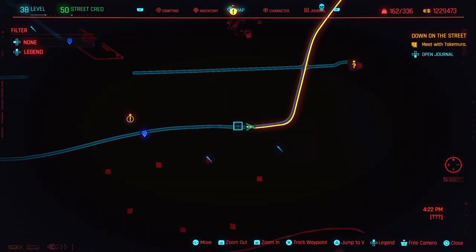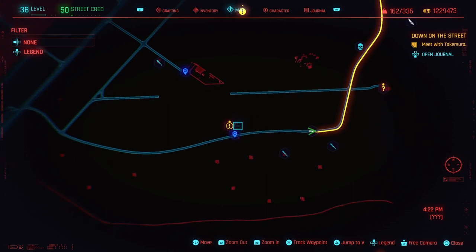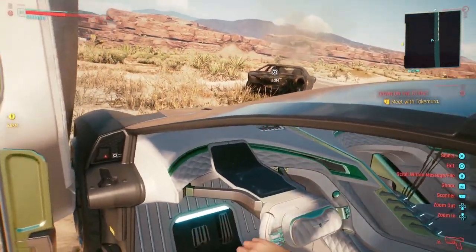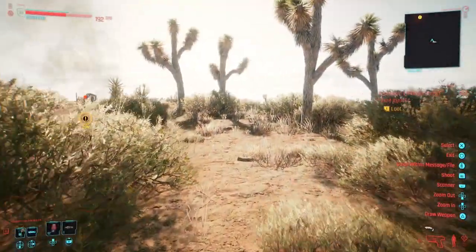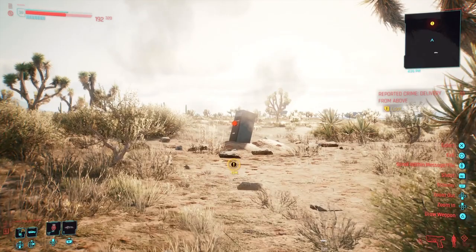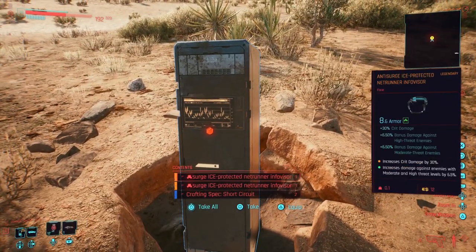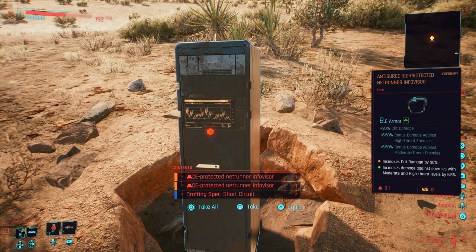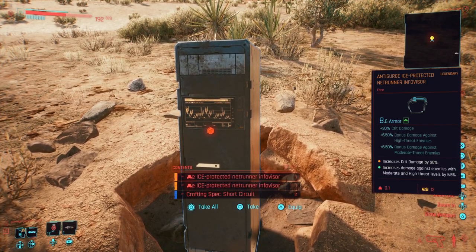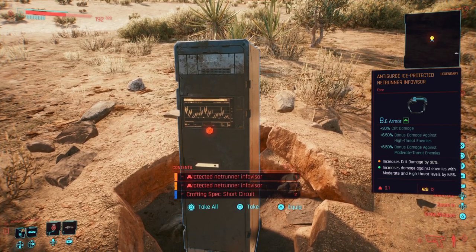So open up your map once again and then set the waypoint to the destination where you need to go. Hop back into your car and proceed to the route. It shouldn't take you too long to get there, and when you do you will see a large safe halfway buried into the ground which is holding the legendary anti-surge ice protected Netrunner info visor.